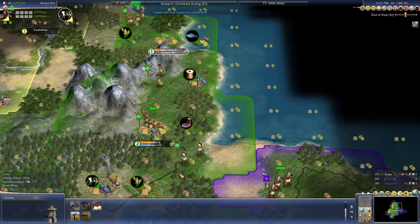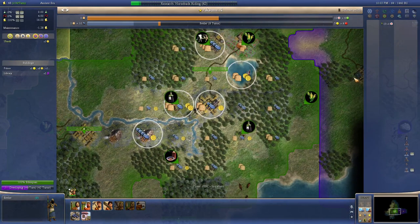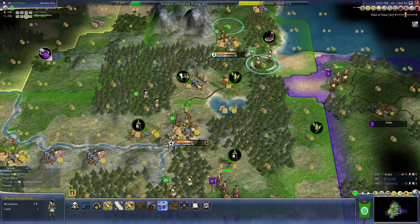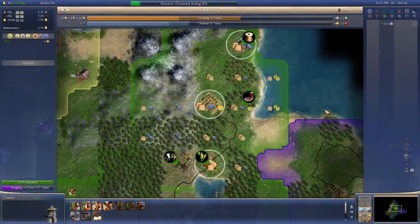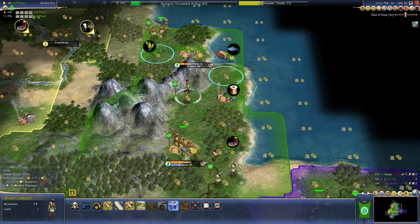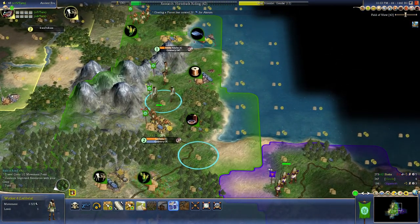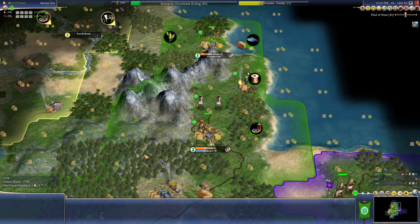That cottage won't work because I need to grow. You know what, we're building a settler — why am I not just doing this? Okay there's only one turn wasted, but this city could really use the growth right now so I can actually work that cottage in a minute. Could have grown one turn faster if I did that earlier but that's just a minor thing. Now we don't have to improve this straight away — we're gonna take this maybe. We don't need any more warriors, so let's just start hooking up the metal and stuff.